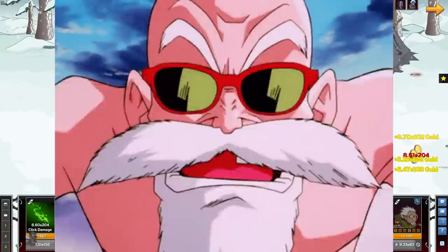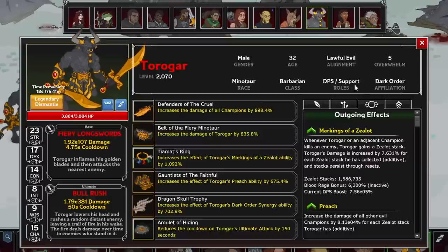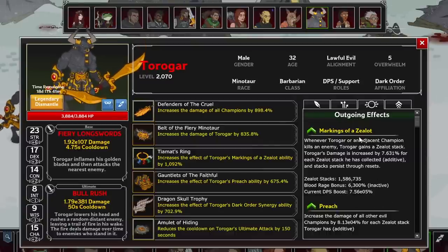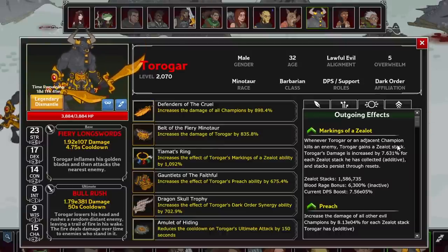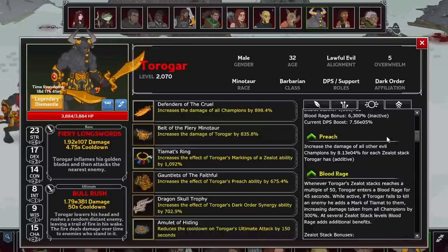Now make way for the buffest character in the game — Torogar, the Lawful Evil Minotaur Barbarian. He serves as DPS and support, though really you'll only be using him as a support, because he has one glaring issue as a DPS. Torogar gains a stack-tracking buff that persists through his entire lifetime in all adventures: Markings of a Zealot. When he or an adjacent champion kills an enemy, he gains a Zealot stack, and his damage is increased by a small amount per stack additively. To pair with this, he gains Preach, where he increases the damage of all other evil champions by a larger amount per Zealot stack, also stacking additively.